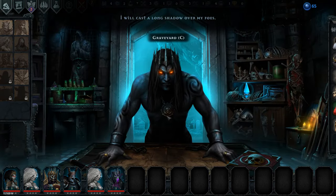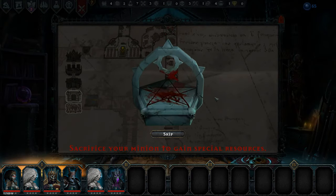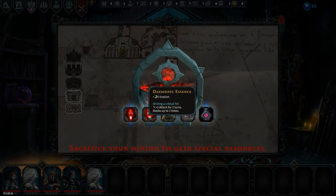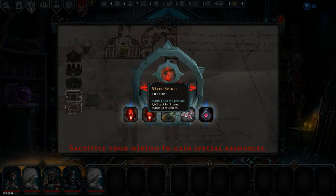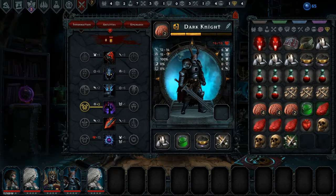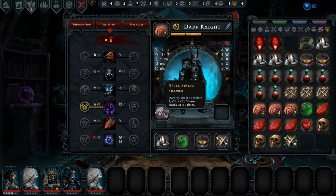We want to go to the dungeon because we're going to sacrifice the shade on the altar here. We've got a couple of artifacts. Plus 5 evasion, starting turn at position 4 - Iratus gains 3% chance to acquire extra parts after victory. And then we have another one: plus 5 evasion, striking a critical hit gives plus 2 attack for 2 turns. Starting a turn at position 4 gives plus 2 initiative, plus 1 attack for 2 turns. Plus 2 armor starting a turn at position 1 gives plus 2 luck for 3 turns. And warding pendant - all minions gain plus 1 ward until the battle ends. We're going to give the plus 2 armor one to our tank.